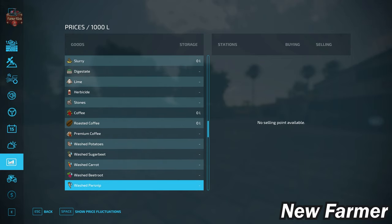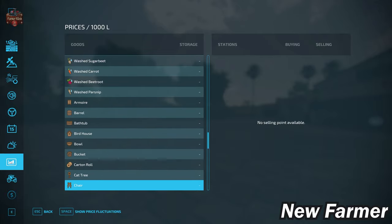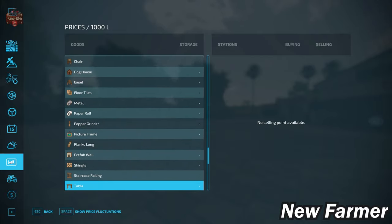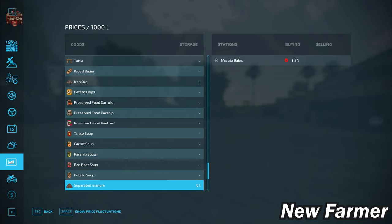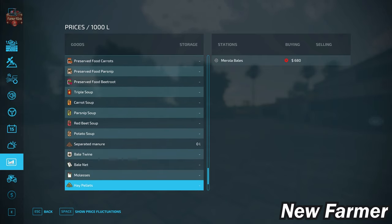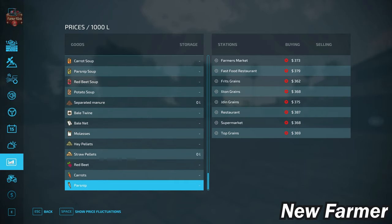If you are playing with the farm production pack, you do not have the ability of selling your washed root crops, nor the platinum expansion production items — which is a little bit of a shame given the amount of forestry available on the map. With respect to the premium expansion, we do have the ability to sell that. We also have the ability to sell separate manure if you are playing with pumps and hoses, and if you are playing with straw harvest, we can get rid of our hay and straw pellets.